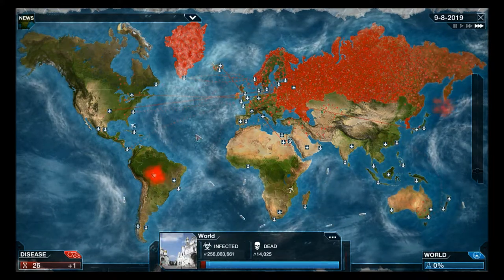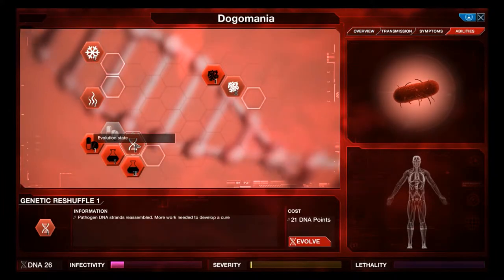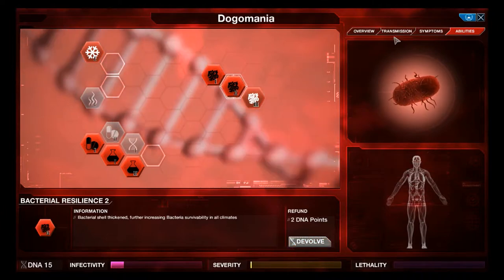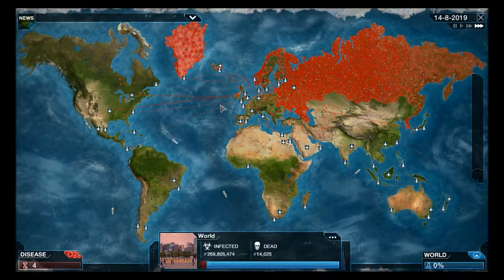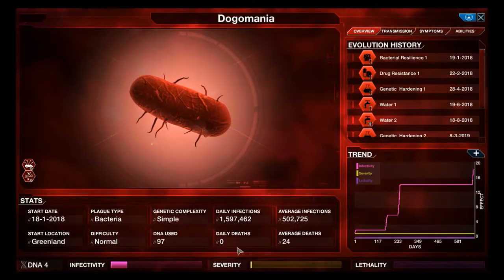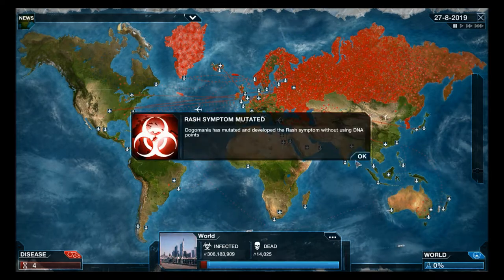Let's take a quick look at transmission. Let's take this one - it will spread more rapidly in the arid environment. Severity is still low and valid, so that's awesome for us. A rash symptom developed - let's devolve that as well. We get two more points and a lower chance of being detected. It's basically a balancing act.